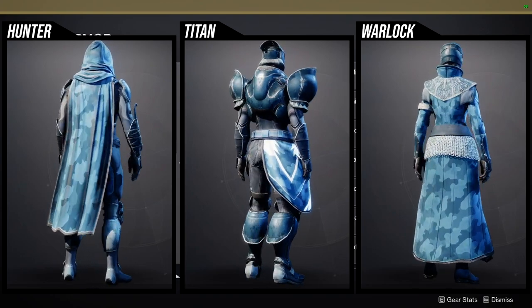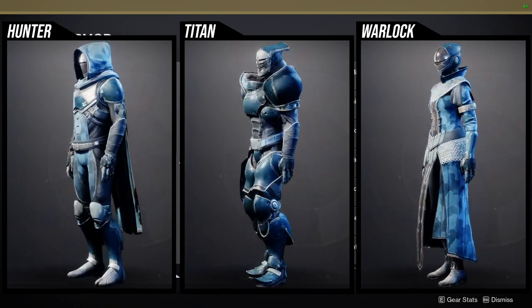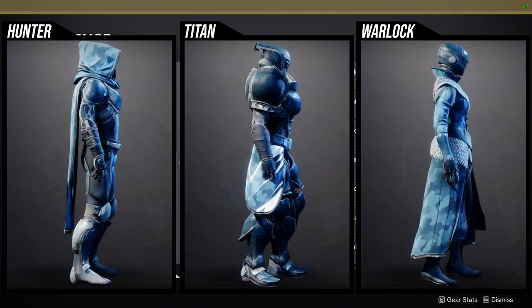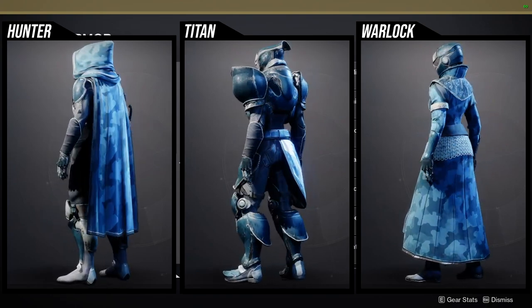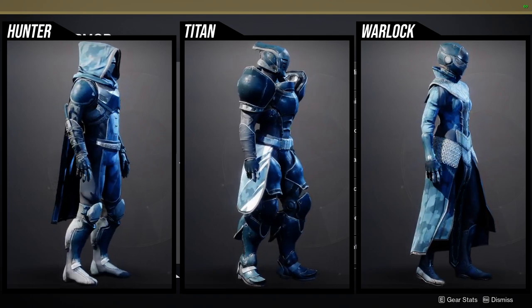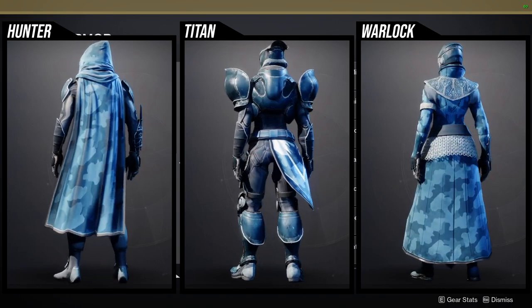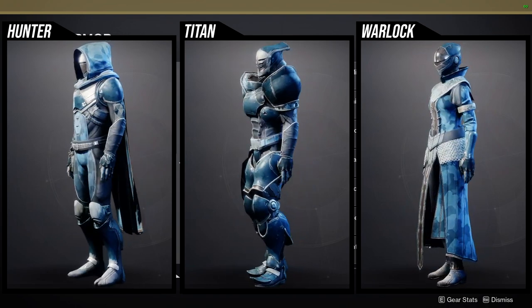For the Warlocks, I think the chest piece is super dope, the arms are super dope, the helmet is okay, and the bond and boots are kind of whatever. I would recommend Warlocks definitely get the chest piece and the arms — those two are super dope. Titans: the chest and boots are really cool. And Hunters: the boots are pretty cool. Even though a lot of these pieces are reskins from other World Drops, I still would recommend these because they shader way better.